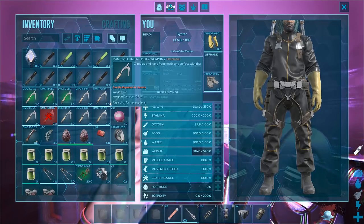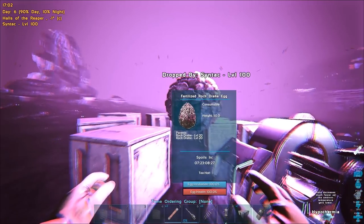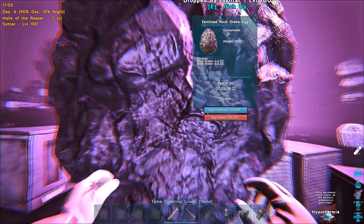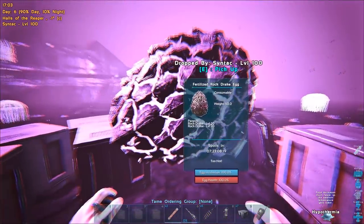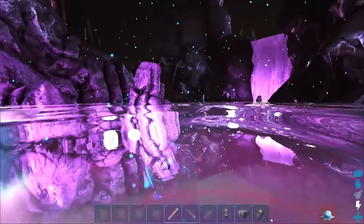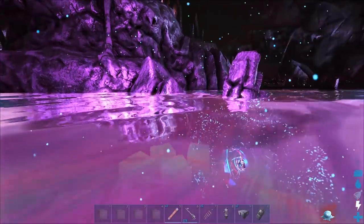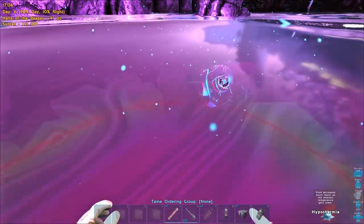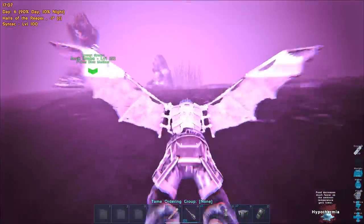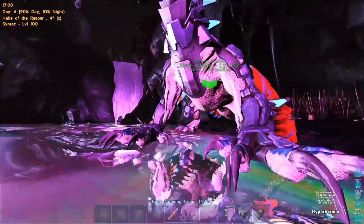Moment of truth — we are at the coldest area I could find. It's minus one in the water here and this thing is still not hatching. I don't know how to make it hatch, it's just not hatching. I've tried so many spots and it just won't work. This is the coldest spot I could find — in the water it's minus one, up here it's four. I just don't know.